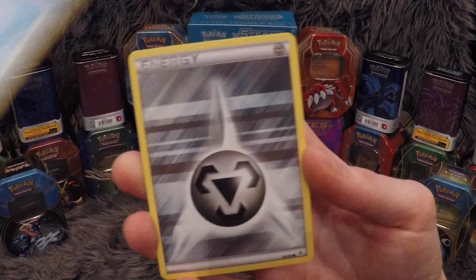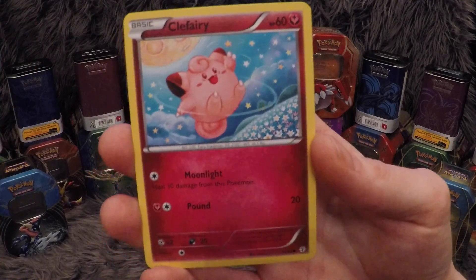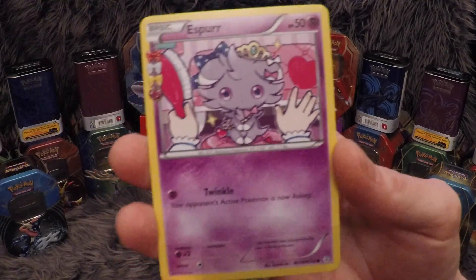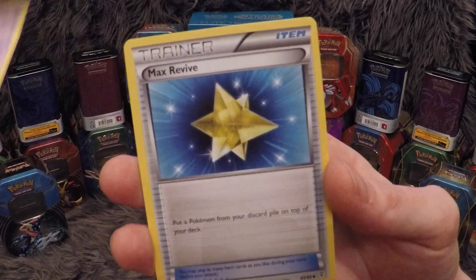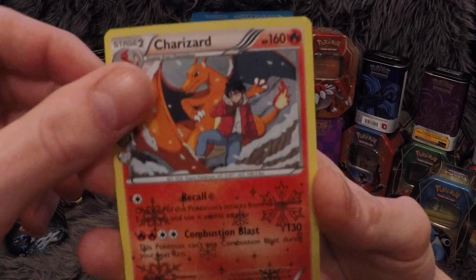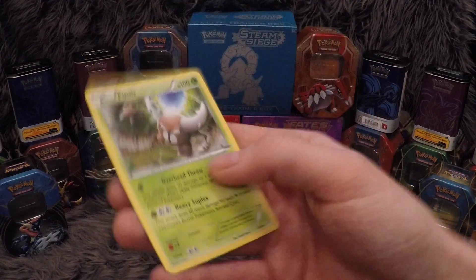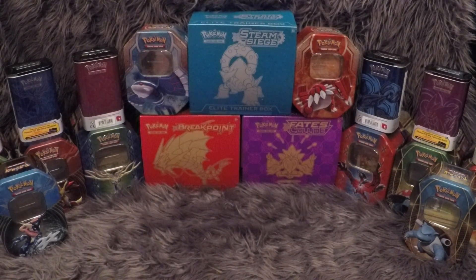In the Blastoise pack we have a Magikarp, an Energy, a Pikachu, a Clefairy, a Dugtrio — beautiful looking card — an Espeon, a Golbat, a Max Revive, a lovely Radiant Collections Charizard, and then a Pinsir which is the Rare Non-Holo. Not really going to complain about that — you know how it is.